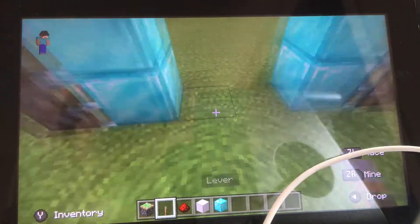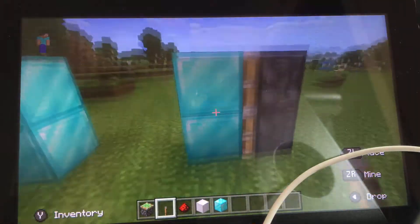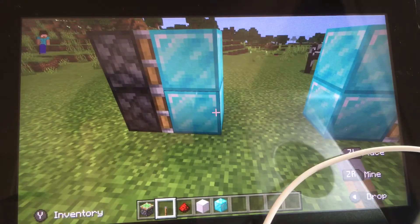So I just want you to make a setup like this — it's going to be one, two blocks, and then your door blocks, and then your sticky pistons. Pause the video to make this.